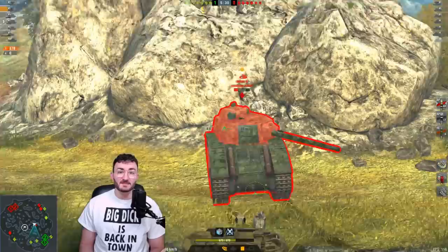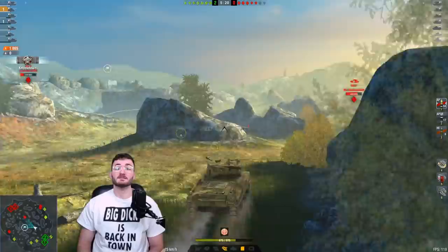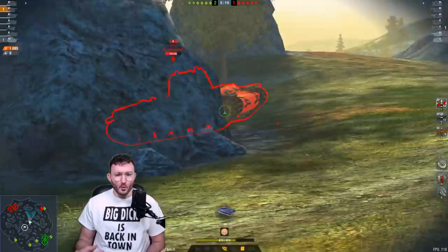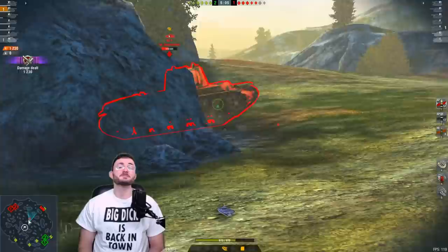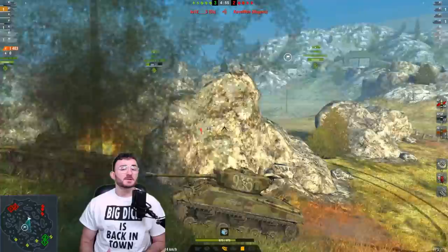you will climb up in terms of credits because you will end up with more than 40,000 credits per game. Obviously, to do that, you need to lower down the number of gold shells you're going to shoot. But if you don't shoot gold and you manage to get 1.7K damage — which is quite easy to get at tier six — then yes, you will do a lot of credits. It can be a good alternative for people that don't feel comfortable playing at tier eight, and this is a mighty tank in order for you to gain a lot of credits.